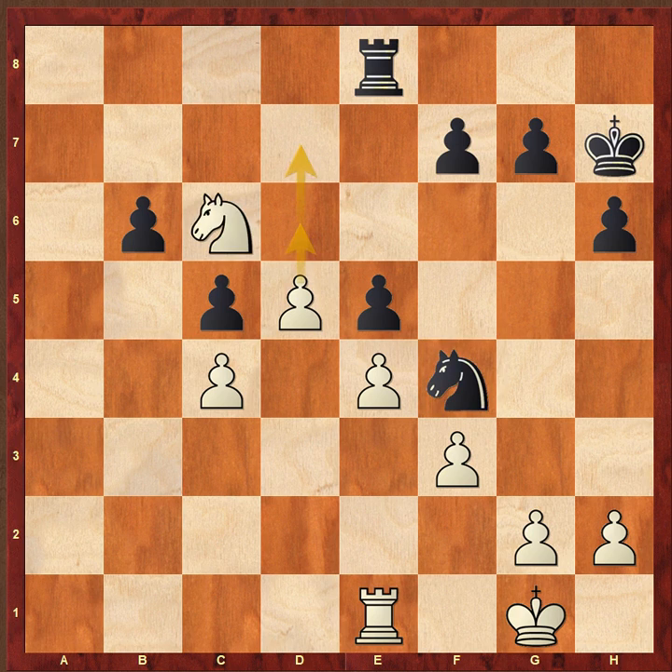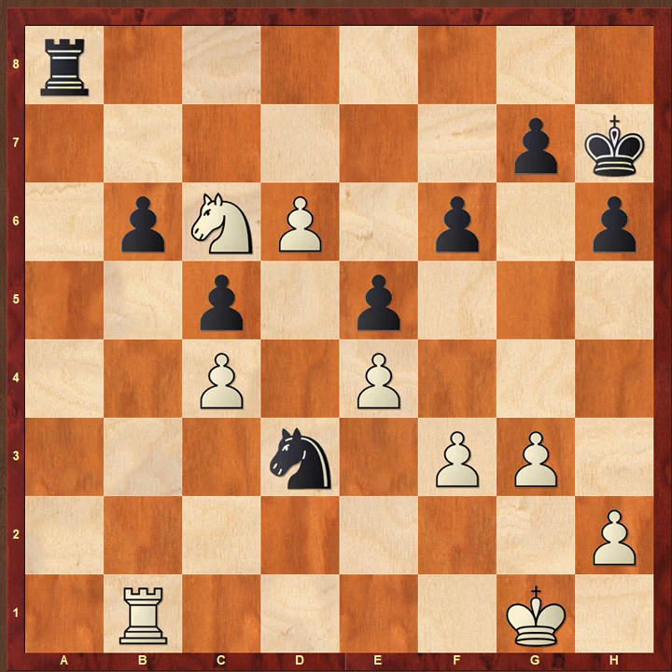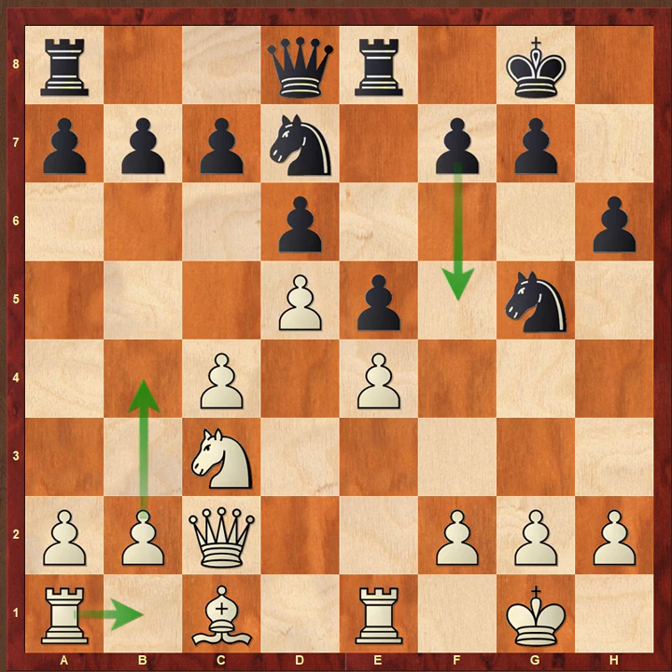After knight c6, simply d6, followed by d7 and d8 queen — that's it, that's done. So f6, g3, knight d3, rook b1, and after rook a8, d6, black resigned here because there is no way to stop the pawn from promoting to queen. This is how we need to play.